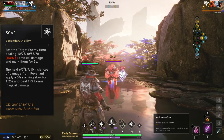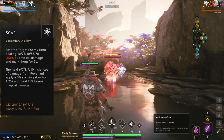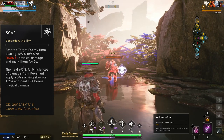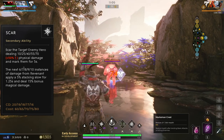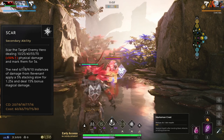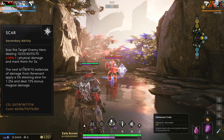Revenant's E is Scar. Revenant scars his target enemy hero, dealing a small amount of physical damage and marking them for 5 seconds. A number of instances of damage Revenant deals to his enemy hero slows them and deals bonus magical damage. The number of damage instances this applies to scales based on the ability's level. This ability is fantastic for boosting your damage output and slowing down your enemies. The slow can also stack, applying up to a 50% slow at maximum level.